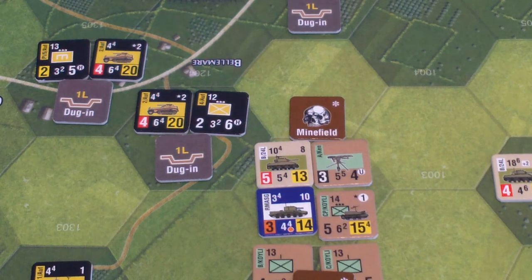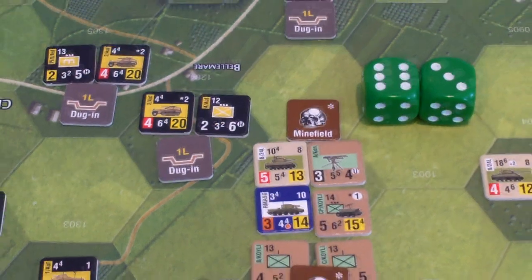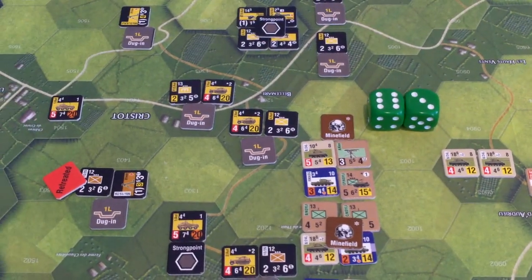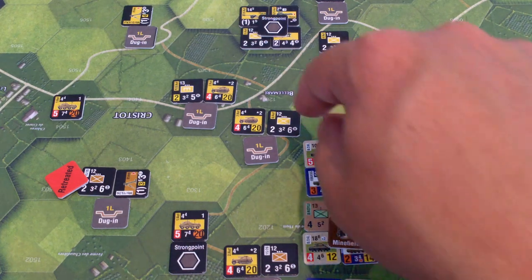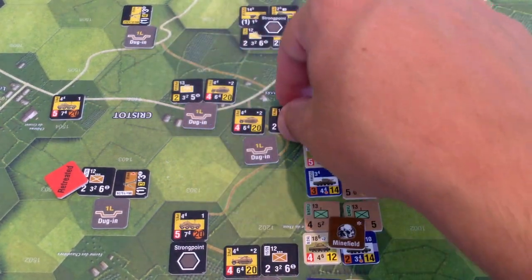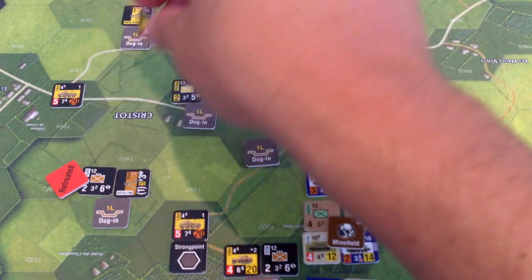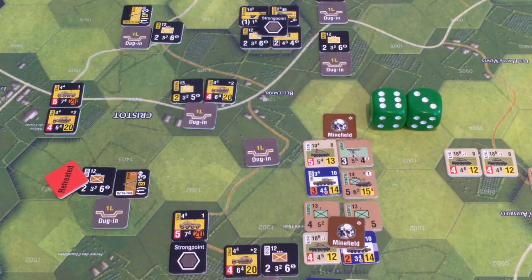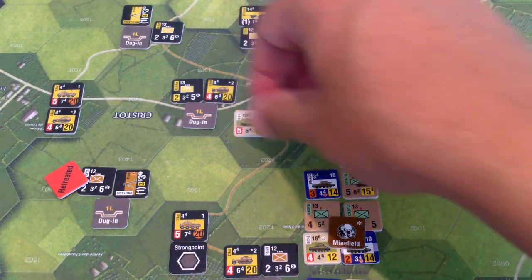Rolled a nine on the two-to-one column. That's three losses. The British are killing it here. The Germans only have three steps in that hex, so that could eliminate all three. Instead I think we'll hold on to our forces. We'll retreat a total of three — this guy goes one, two, three up with the mortar, and this guy goes one, two, three to join this armored car on the hill. The dug-in marker is removed. Do these guys want to advance? I think yes — I'm going to take the risk, even in the minefield.